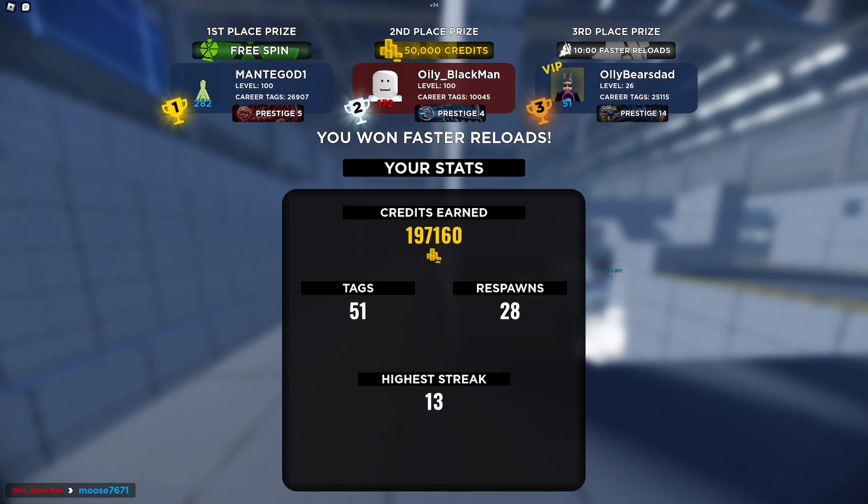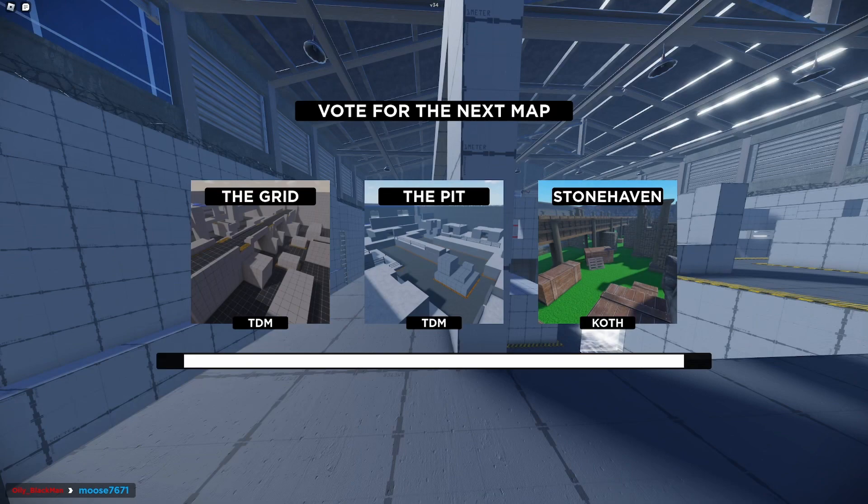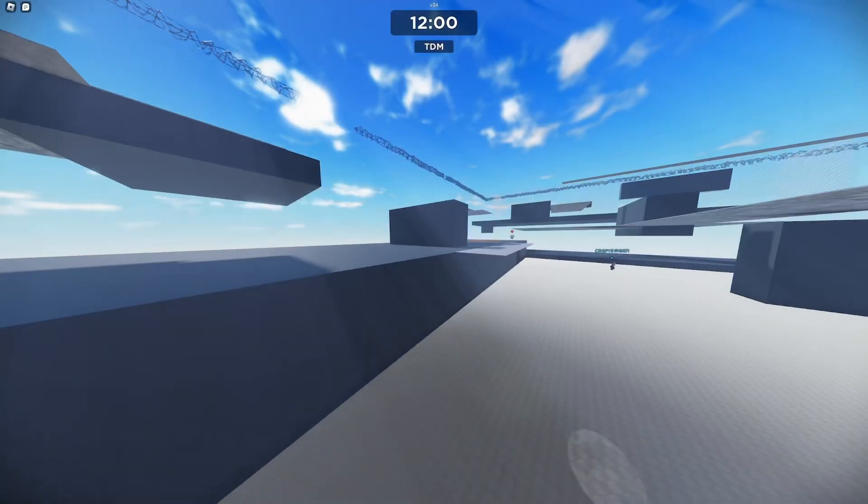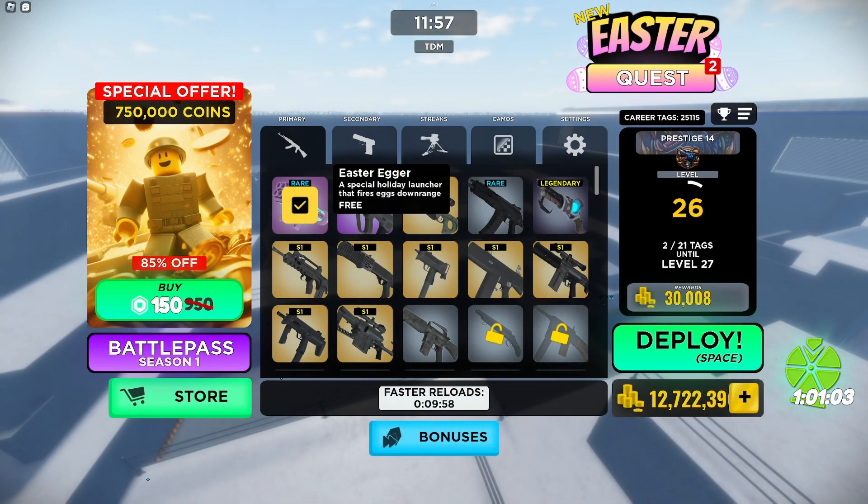Okay, there we go. I came first but didn't do very well at all - terrible. 51 kills in that server should have been a lot more. So there you go, that is the egg - it's called the Easter Egg. The Easter Egg is hard to play with, takes a lot of practice, needs to be on the correct map. You don't want it on a big wide open map. It's definitely a tough one to get used to. Thanks very much for watching - see you in the next one, bye!